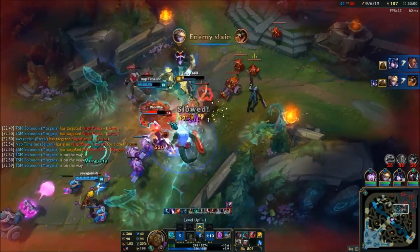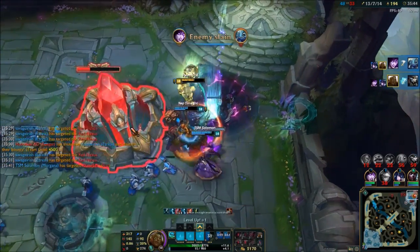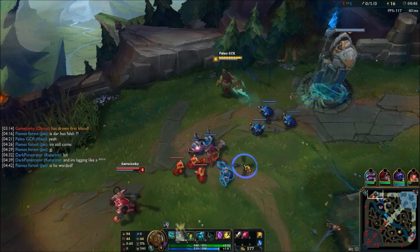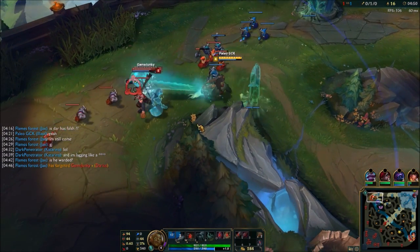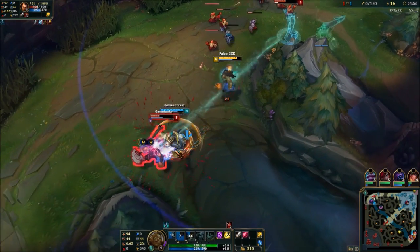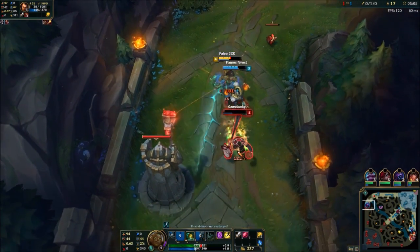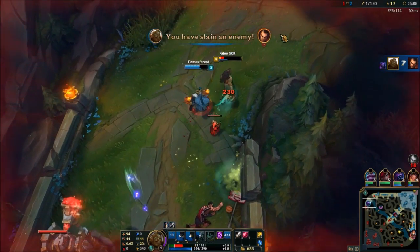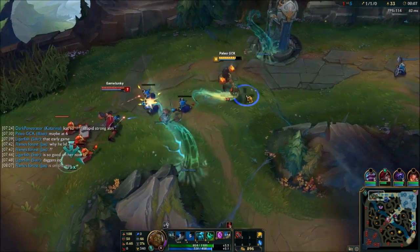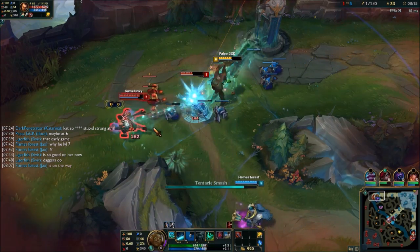Her main counters are going to be Darius, Fiora, Nasus, Camille, and Irelia. I didn't have as hard a time with Irelia — I had more trouble with Darius and Fiora. Darius has his ultimate for more damage and his bleed, which is really hard against Illaoi. She has a hard time against bleeding champions or true damage. Once you do master her you'll still have a little bit of trouble with those champions, but you'll do a lot better. I take 12/0/18 with Illaoi and I'll put a screenshot of my mastery page in the description.